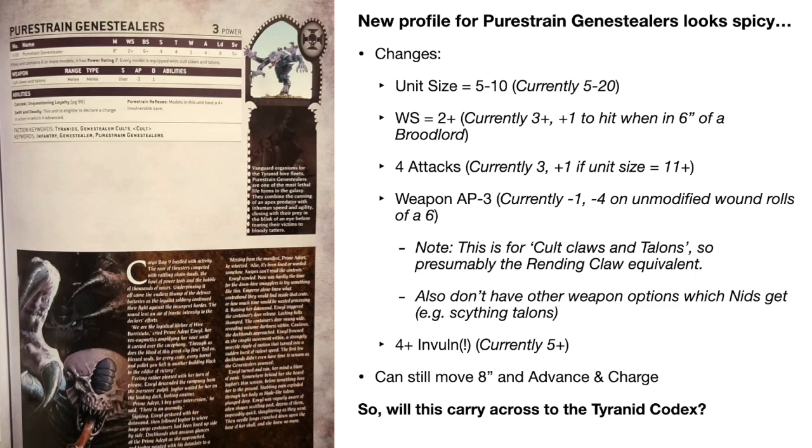The weapon in the Gene Stealer Cult codex - the cult claws and talons - has a flat AP minus three. The rending claws on the Tyranid Gene Stealers are currently minus one, going to minus four only on an unmodified wound roll of a six. I'm assuming this is the rending claw equivalent, but it is important to remember that pure strains don't have access to the other weapon options the mid-game Gene Stealers get - scything talons, acid maws, things like that. So this may not carry across, but if it does, it makes rending claws pretty nasty on their baseline.